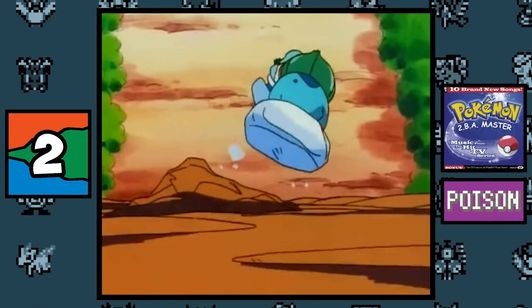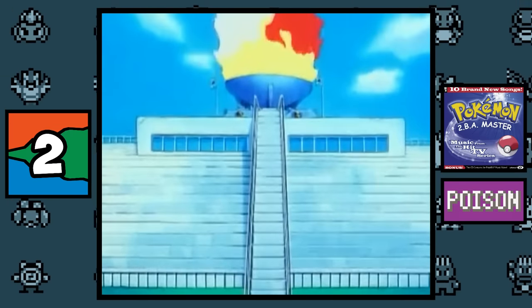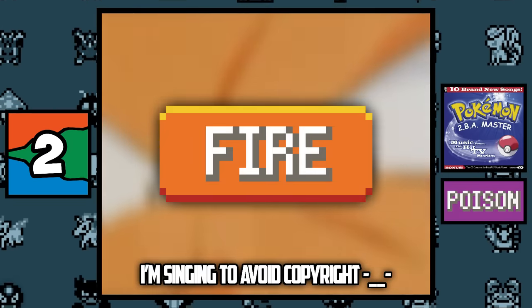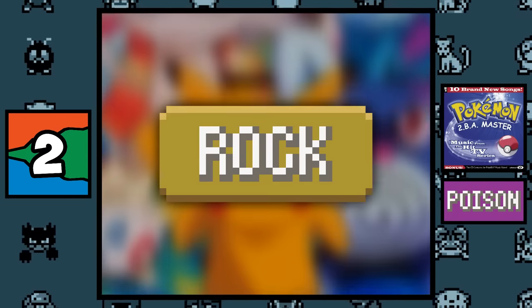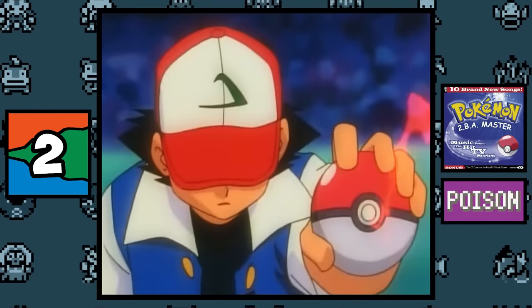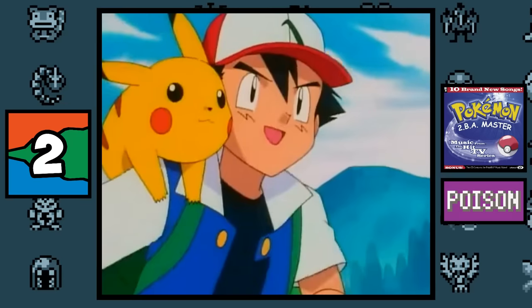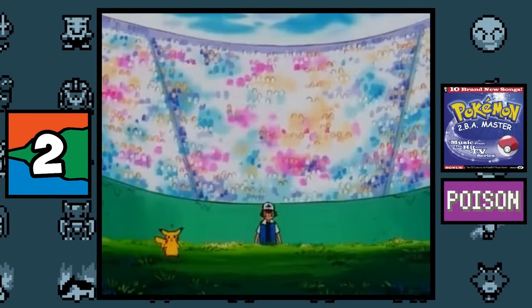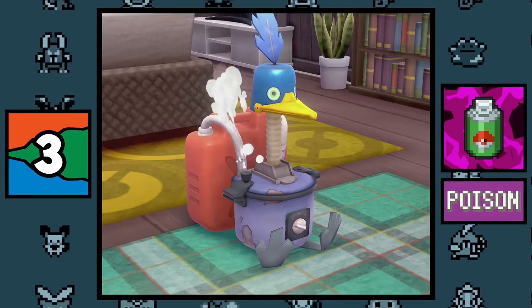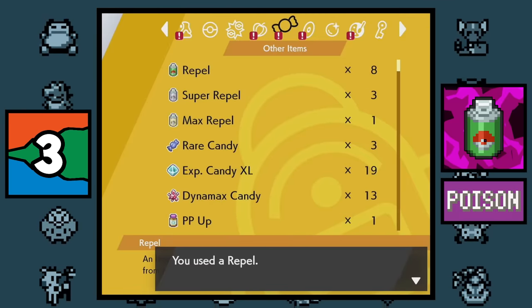In the 90s Pokémon song 'To Be a Master,' the lyrics list all the typings except for the Poison type, and instead state a non-existent type called the 'Flame type' even though the Fire type was also missing: 'Grass, Fire, Ground, Flame, Electric, Water, Rock, Flying, Ice, Normal, Bug, Ghost, Fighting and Dragon, don't forget about Psychic, to be a master, Pokémon master.'